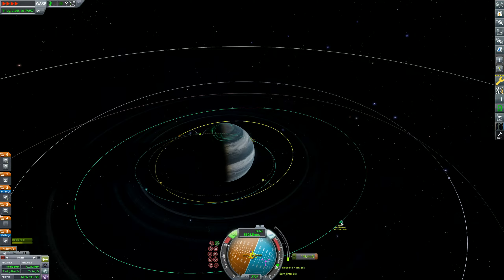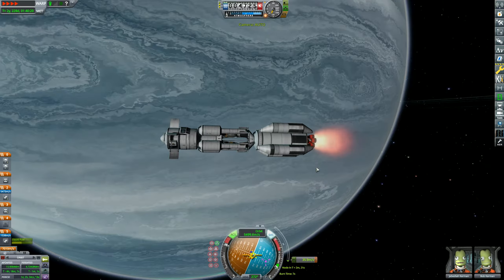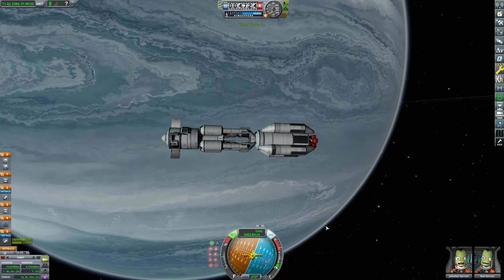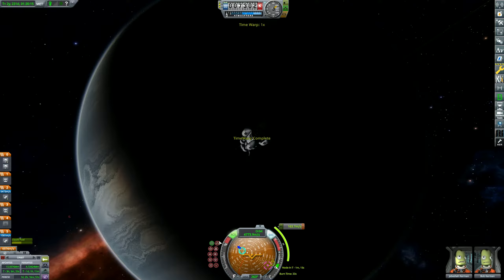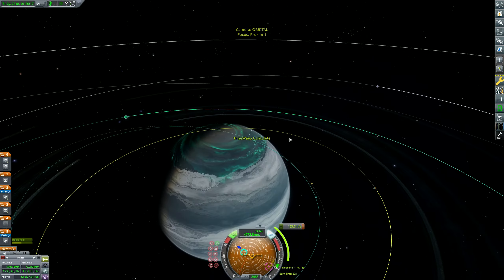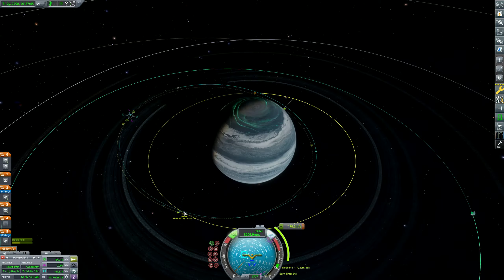I didn't do the manoeuvre quite right around Comb, and I think it's flung me into a bad trajectory. But Comb is extremely useful for any of you playing — it's very heavy, very close to Gateway, which means for gravity assists around Gateway, it is one of the best moons to use. There it is. Doing a couple of passes with Gateway just so I can get my ascending node to meet with Proxim, and then I don't have to worry about inclination at all.